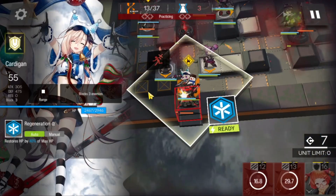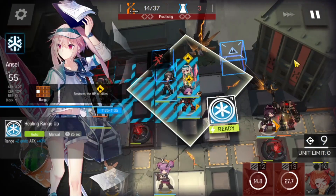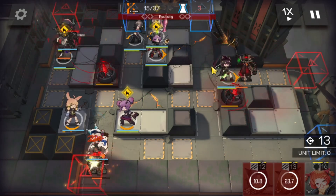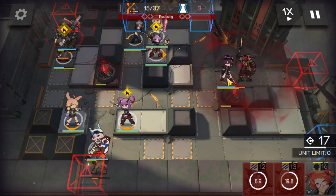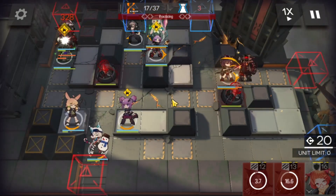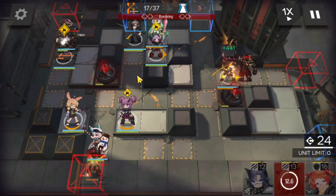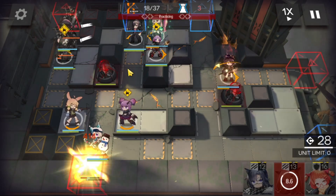Cardigan — every so often we can use her heal to top up. We're gonna want to use Ansel's skill here for the heals when ready. Lava skill is ready but we don't really use it there. We're gonna go ahead and use Ansel skill, then Melantha skill for the casters. Ansel is gonna heal us real nice there, and we're gonna need to alternate between Ansel heals and Spot heals.